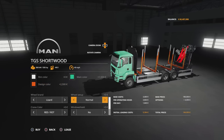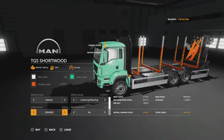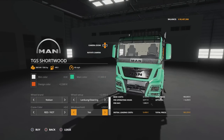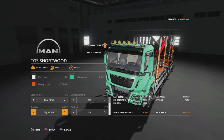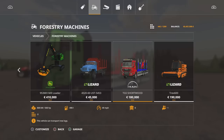Tyre options are Lizard or Nokian, with normal or steering rear axle on both. Crane colour options are red, orange, grey, or black. Windshield options are none or the MAN etched section. Roof bar: none, yes with beacons, or with additional lights. Bull bar: none, yes, or yes with lights. Those are the options.